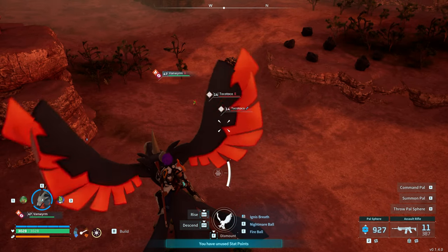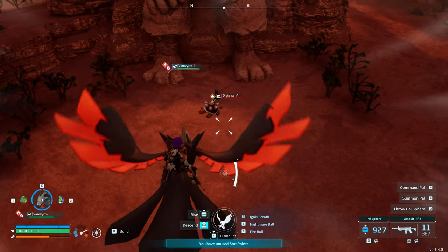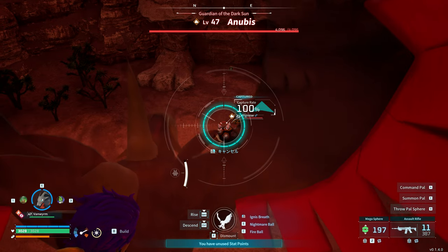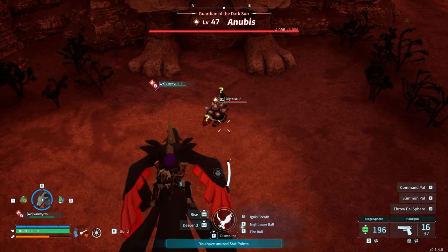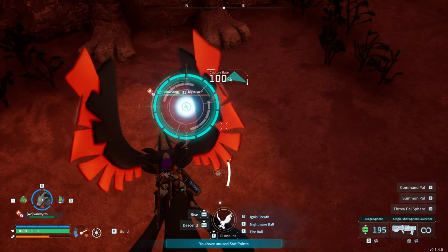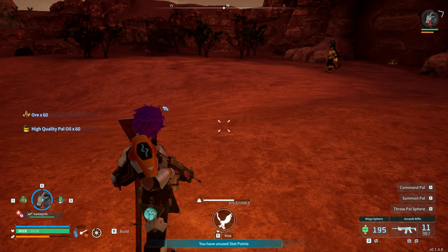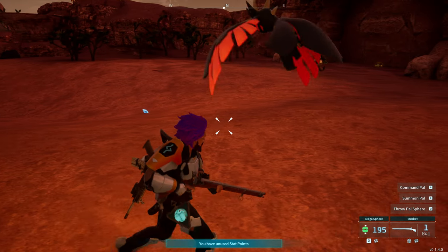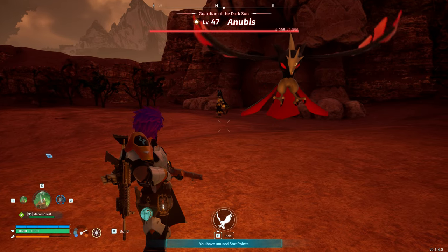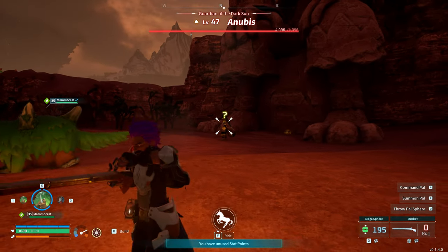The only thing you need to be aware of is other pals in the area. As soon as you start battling, the Tocotoco pals usually start attacking you and they're pretty lethal — they've got that ticking time bomb thing. If there's anything really close, try to just capture it. Then we can land, swap this guy out to one of the Mammorests, and just take one shot at Anubis to get the game started.